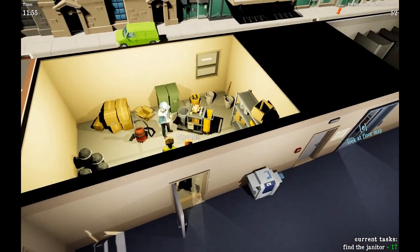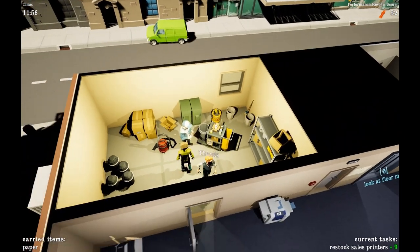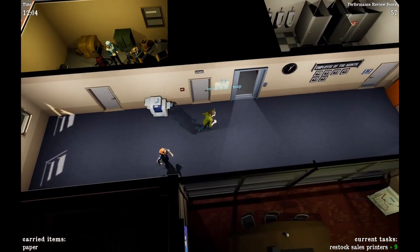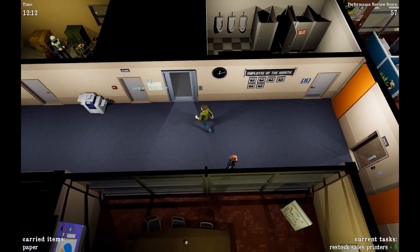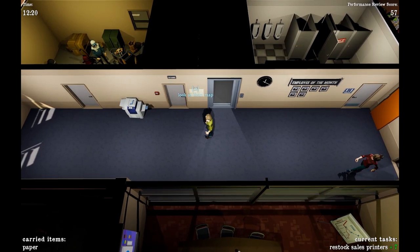The first story task is that the secretary sent us to find the janitor and tell him to clean the aquarium in the boss's office. Now the janitor sends us off and says to restock the printers in the sales office. If we look at the map, we remember where the sales office is, which helps us find our destination quicker.